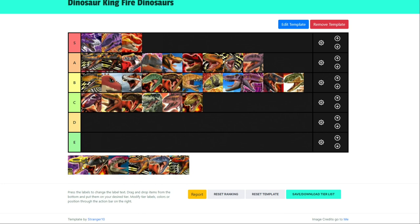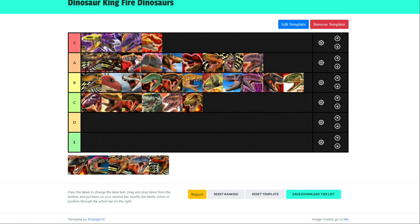Now for Omega Eocarcharia. I'm kidding about E tier — that's straight up S tier. I don't think I need to explain why. It has 2,000 strength, 1,000 technique — more technique than the other armor dinosaurs. It has more attack than them. Omega Phoenix does more damage, it's more versatile. Not much to say.